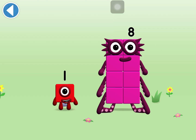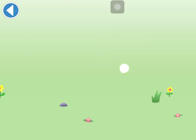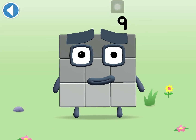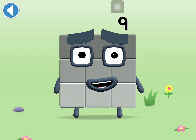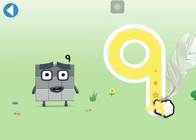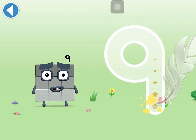Can you add one to eight and drag? Spot on. This is number block nine. This number block is made up of nine blocks. I am nine and I feel fine. A loop and then a downward line. That's the way to make a nine.